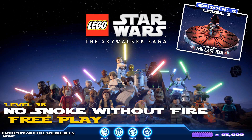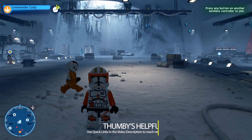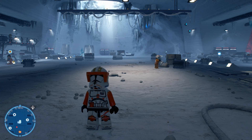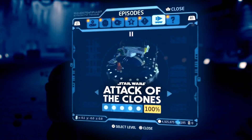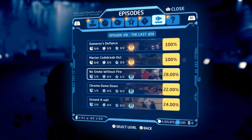We actually got one of the challenges — Supreme Loser — in story mode, which requires you to defeat all of the Praetorian Guards within five minutes. We'll cover it at the end with a timer on screen so you can see it's doable. Go to Episodes, choose Episode 8 The Last Jedi, and scroll down to No Snoke Without Fire. You'll want to choose free play so you have access to all characters.